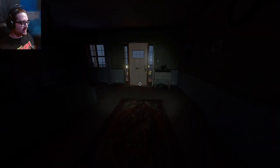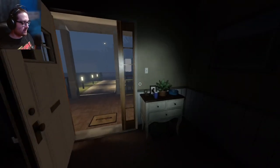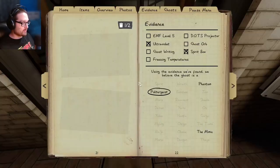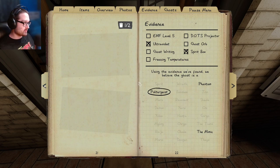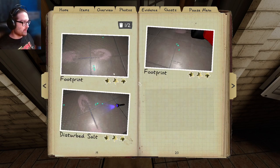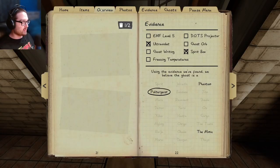Let me get outside because I still need a photo. I'm gonna take sanity pills. I'm going to try and get this ghost photo with the music box and see what happens. I did it before, and then I'd like to fill out the book and then we'll be done.